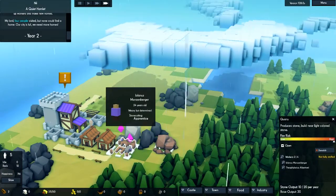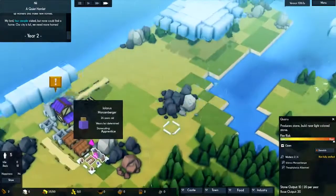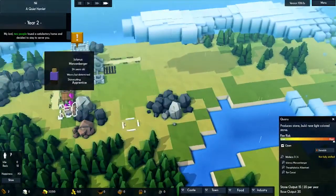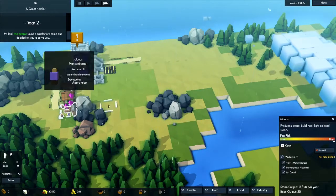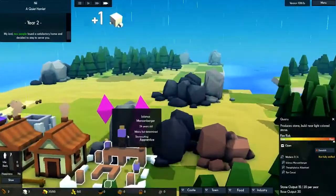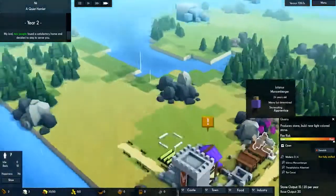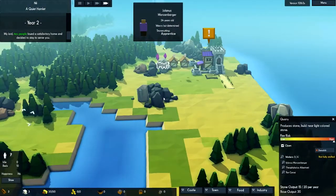Let's see what everyone's doing. We have five people, no one's idle. So what is this little guy doing? He is an apprentice level stone cutter. All these guys can do different things — they can learn different trades and they work their way up through the traditional apprentice, journeyman, master, and grandmaster levels. When you click on them, you can see all the things they have learned over time. It's really cute — very similar again to the game I used to play, but with a low poly look.